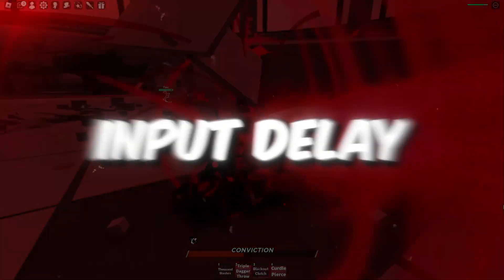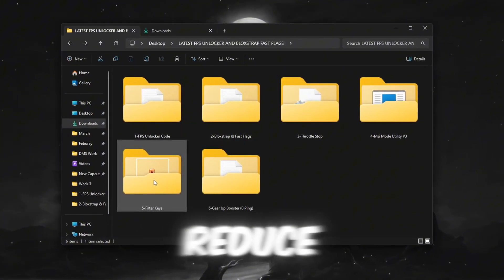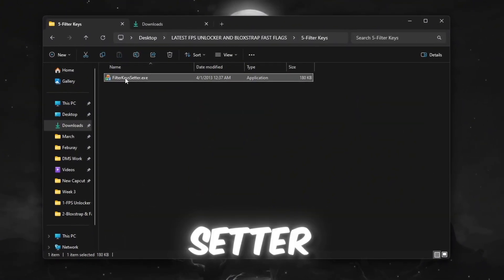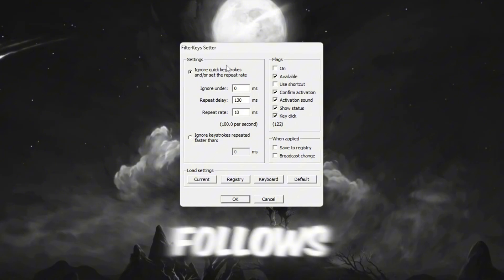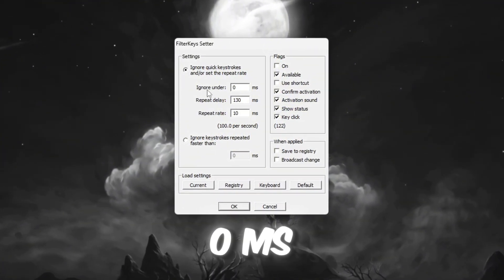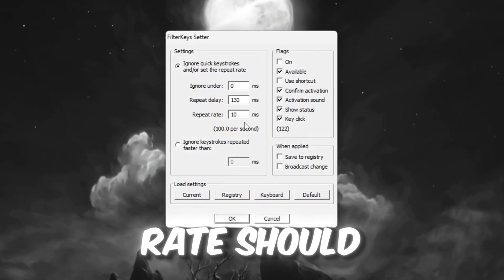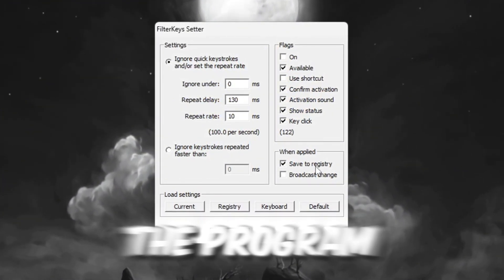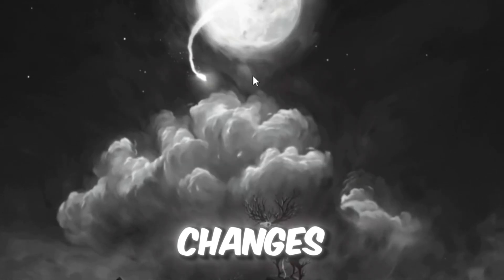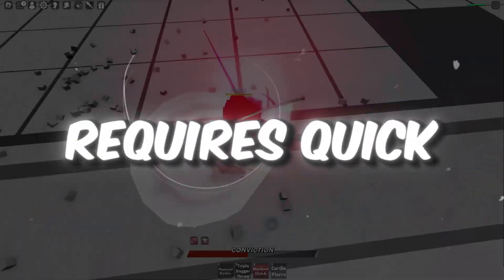Step 6: Reduce keyboard input delay with Filter Keys Setter. You can get all the files from my official website — link in the description. I'm going to show you how to reduce keyboard input delay using a tool called Filter Keys Setter. Start by opening the Filter Keys Setter program. Adjust the settings as follows: Ignore Under should be set to 0 ms, Repeat Delay should be set to 130 ms, and Repeat Rate should be set to 10 ms. After entering these values, make sure to tick the checkbox on the right-hand side of the program, then click OK to save your changes. These settings will make your keyboard respond faster, which is especially useful for gaming or any task that requires quick inputs.